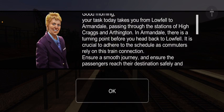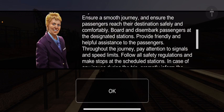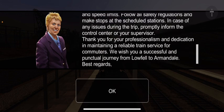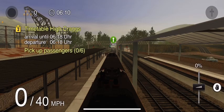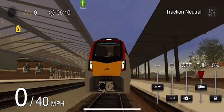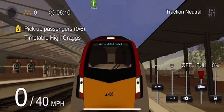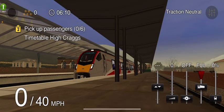The task is from Lowfeld to Armandale, passing through — pause to read this if you want. All right, I think you have enough time to read that. First, we're going to go into realistic mode. This thing looks good — oh, that's a cool feature! That's a cool feature, I'm not going to stop saying that because it really is a cool feature.